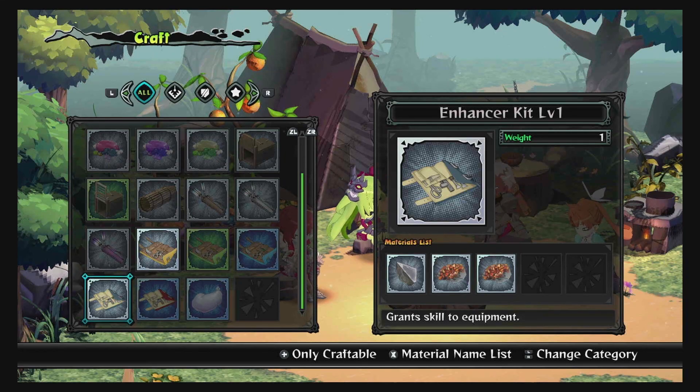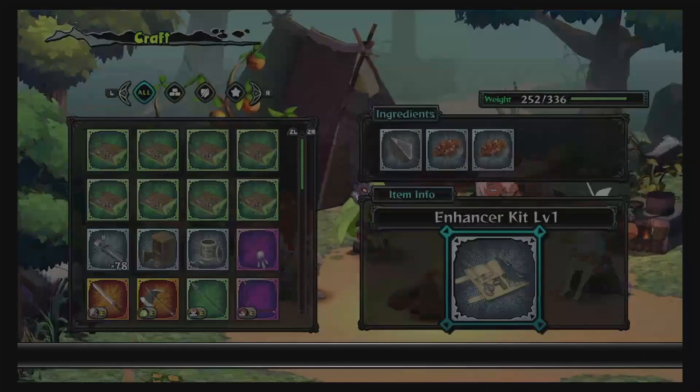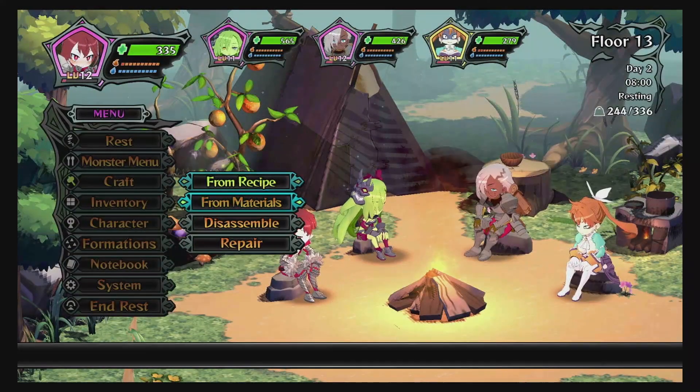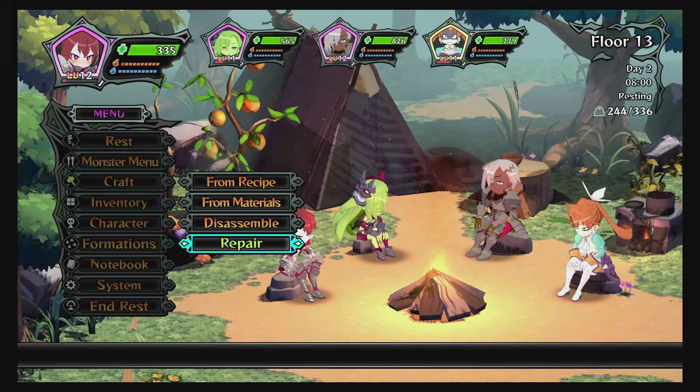The game also does not tell you about repair — how repair kits and enchanter kits work. Repair kits kind of just work automatically. You build them — I have some already so I'm not going to build more — and you use repair to repair all equipment.